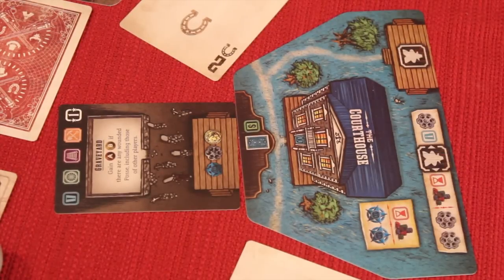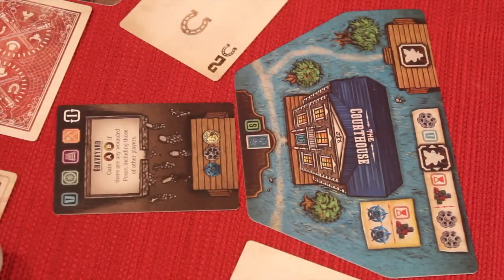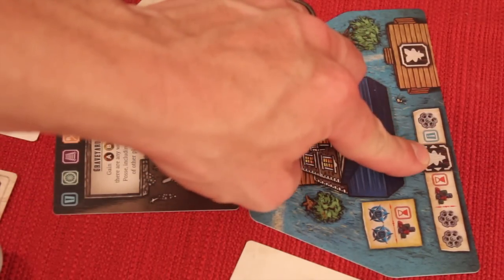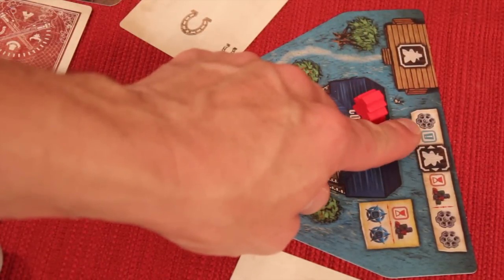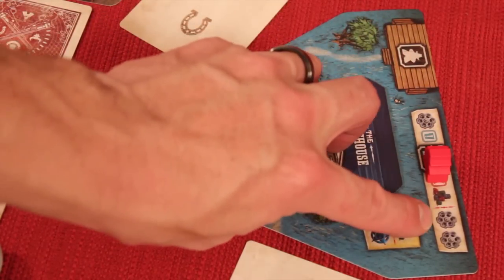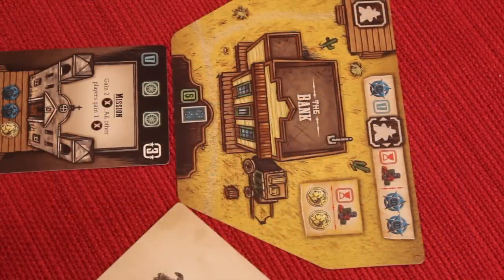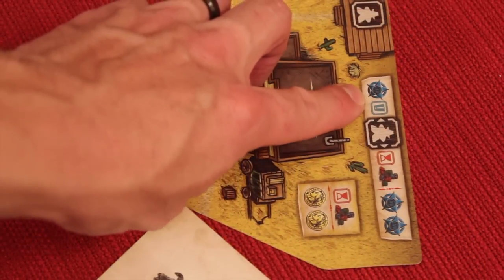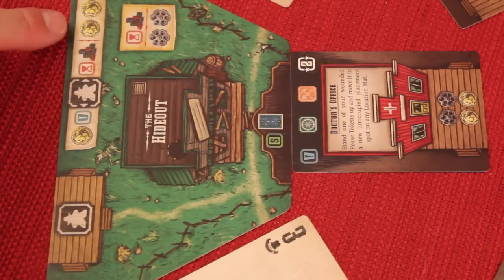Starting with the player with the dealer button and going clockwise, everyone places their posse members one at a time on any of the buildings. With any given spot, you can do one of two things: place on the immediate side to get a resource right away — for example, one force — or go on the other side and try to have the best poker hand at that building. Like at the bank, you'd get one or two law; at the hideout, an instant one gold or two gold for the best poker hand.